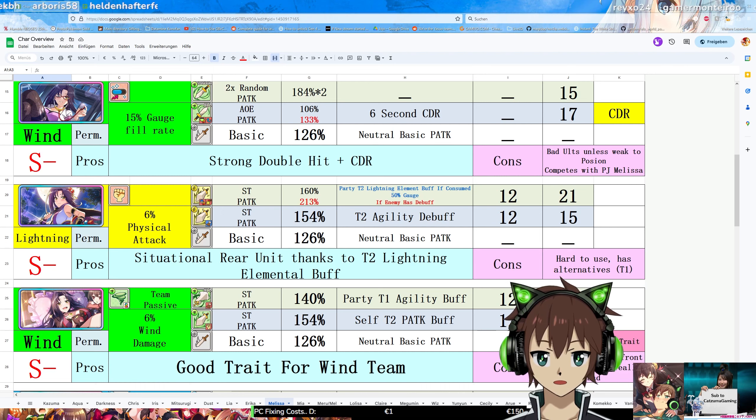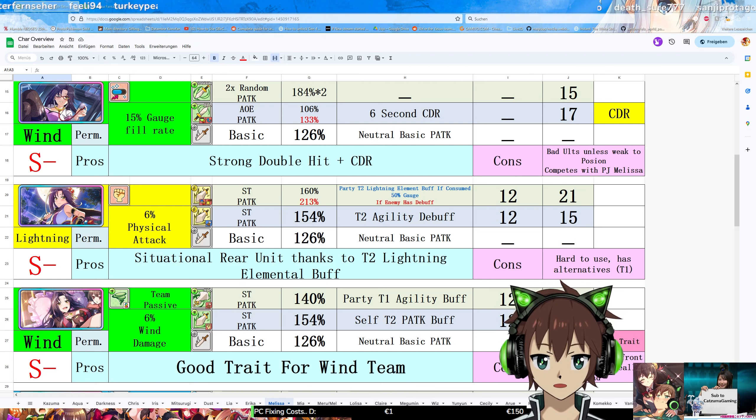If you have Cecily, you most of the time can just run Cecily — it shouldn't matter a lot. Cecily can also buff, which is great. For example, the current team we run in the top ranks is most of the time Cecily, Kazuma, and Mel. If we would replace Cecily with Mel, we have no attack buffer anymore, and that's a pretty big problem.